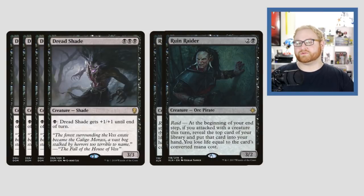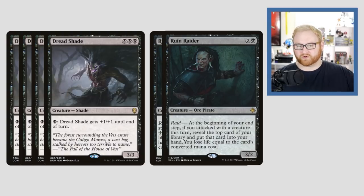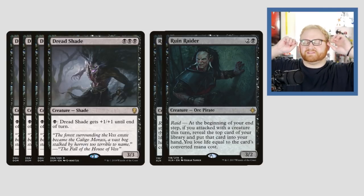We still have two more creatures. We have Dreadshade and Ruin Raider. Dreadshade is a brand-new card from Dominaria — triple black, which is why we need more black mana instead of Aether Hub. It's a 3/3 Shade. You can pay one black mana and Dreadshade gets +1/+1 until end of turn — this can turn into a 4/4, 5/5, 6/6. In the mid-to-late game this card is ridiculous, attacking on turn four. One of the things that differentiates this from other similar mechanics is it's +1/+1, not +1/+0. So turning into a 4/4, 5/5, 6/6 is just gravy for us.